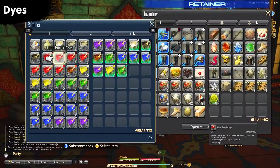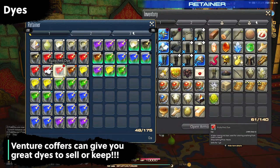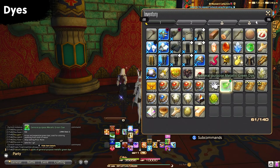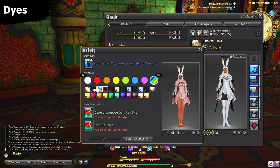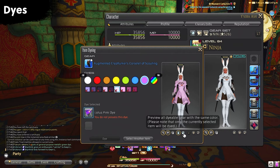Dyes are completely up to you and how far you want to take glamouring. Most dyes can be purchased fairly cheaply. The rare ones to keep are those you get from venture coffers from quick ventures with your retainers. Your best bet for previewing is to go to your character menu, click on gear you want to dye, and click the dye button — here you can preview all the colors. You can also click the button to see all your gear and dye it the same color to see if you'll like it before purchasing.